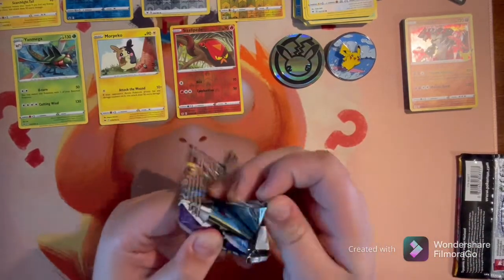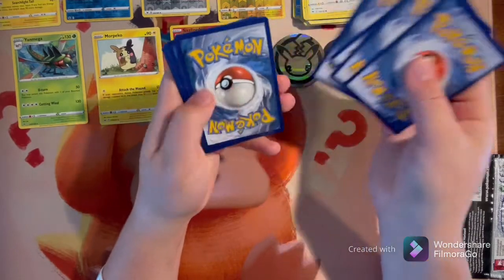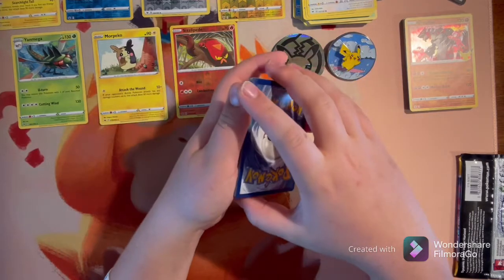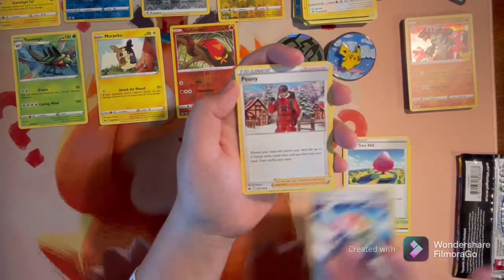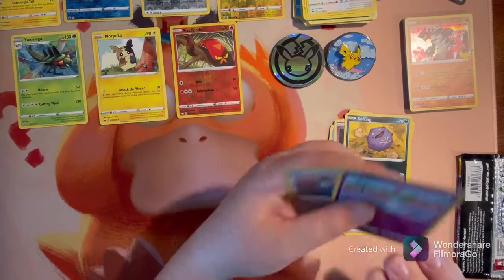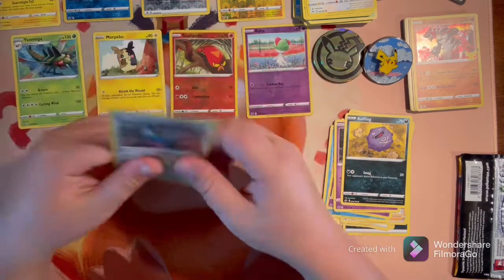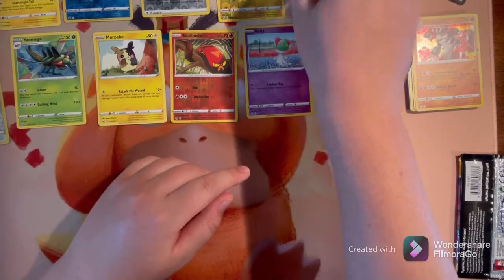The most likely set to get a hit from is Evolving Skies but it looks like the hit came in our Chilling Reign pack instead, which I'm perfectly fine with. Really want a full art but not sure if we'll get one. Dark type energy, we might just have a hollow: Diancie, Treehouse, Spiral Energy, Peony, Sneasel, Swirlix, Blipbug, Gastly, Koffing, Ralts, Cobalion hollow. I may have only had the reverse so I'll have to check the binder.